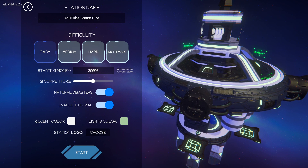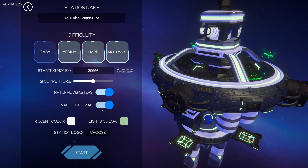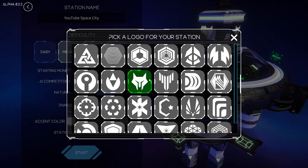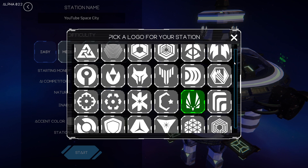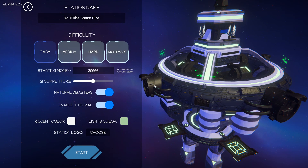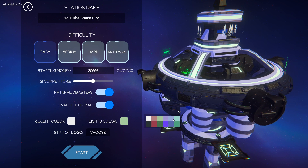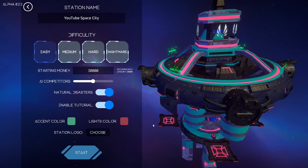You can set your starting money - I just leave it as default. Competitors, Natural Disasters, Tour - we'll leave those on, just to show you what it looks like. You can pick your logo; I'll do a nice bird one. There's a few choices, not a whole lot. This is an early access game, by the way, so just a heads up. It's not perfect yet, but it's kind of fun.